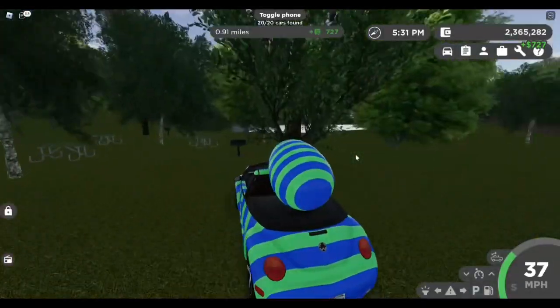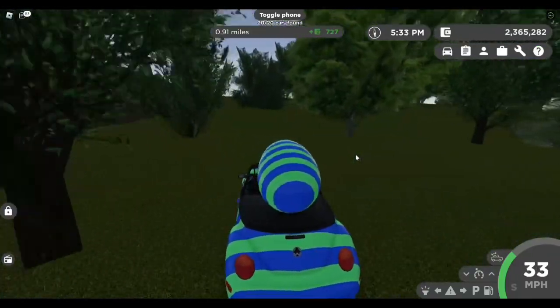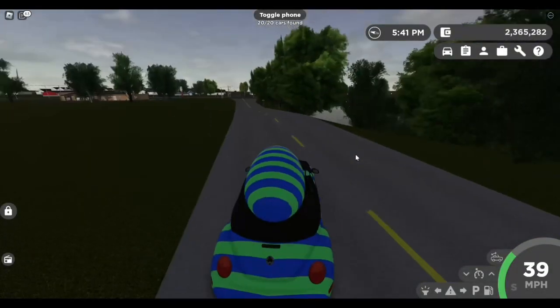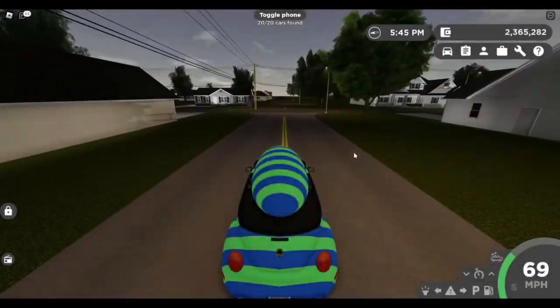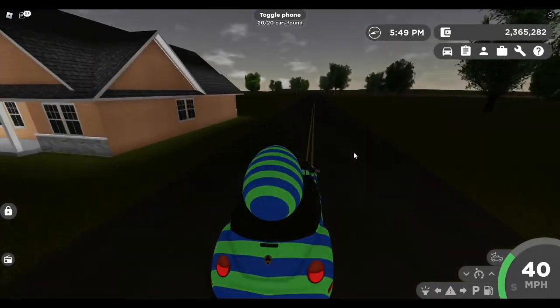After I collected all the cars in those spots, I would leave the game, rejoin, and look in the same spots, and those cars would be there. It actually went by a lot quicker than just searching the whole map. Now, it may be different for you guys, but 99% of the time it worked. There were just a few times that it didn't work, and I just rejoined again and it was there. So if it's not in the same spots, I would rejoin the game.